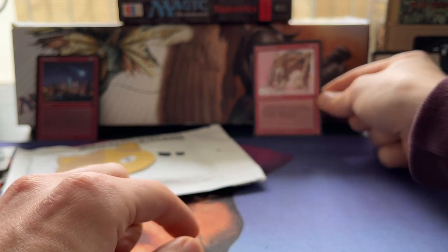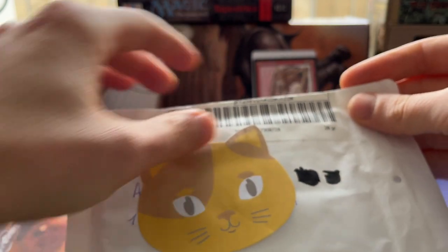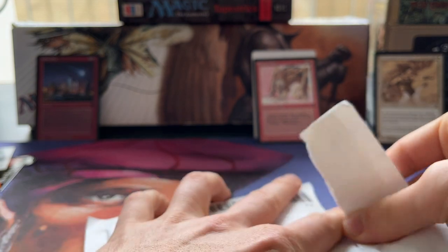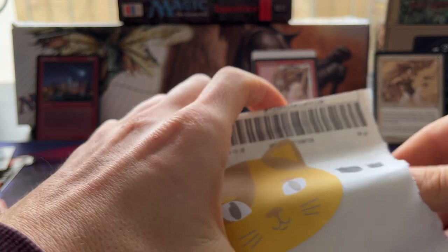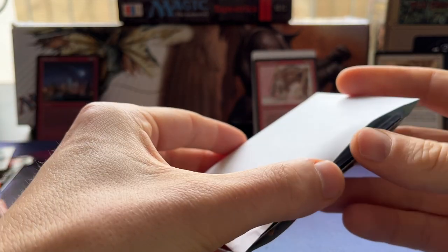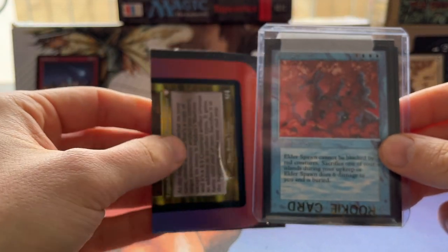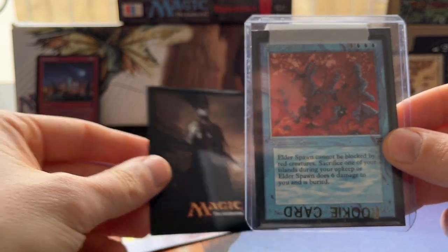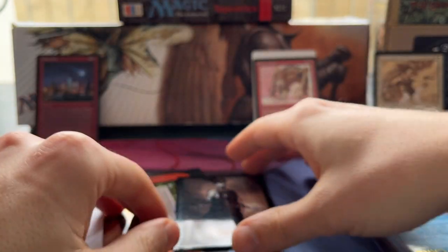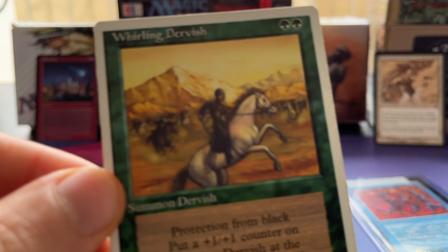This is Spinal Villain, a card from Legends. Then we have another package with also a card from Legends - this card is blue, so that's more up my alley. There are actually two cards in here. Look at this - Elder Spawn is the card I made the order for. The other card is Whirling Dervish, and this one is from Fourth Edition.